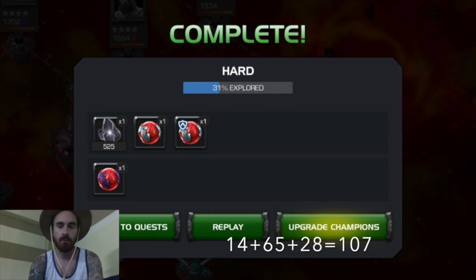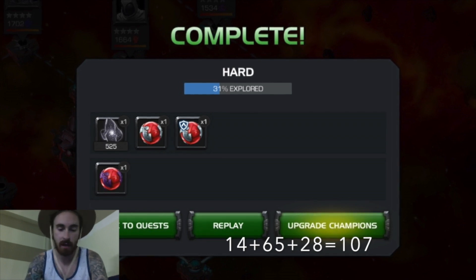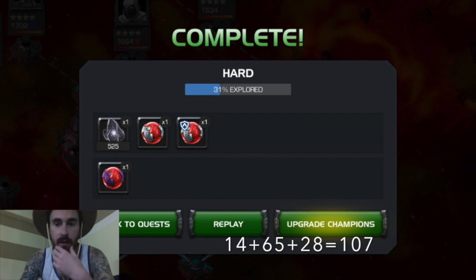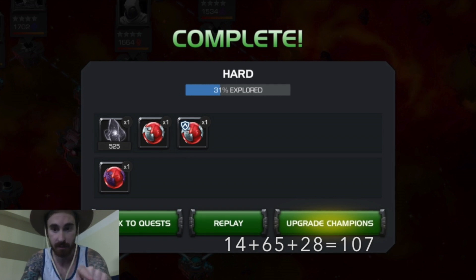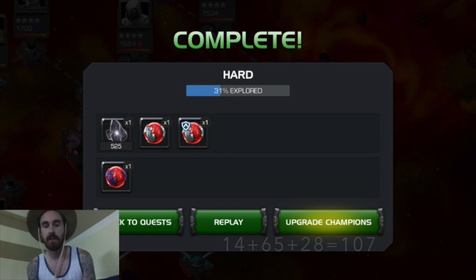So we start out — this is the hard, and this is just one run through. We have a level 3 health potion for 14 units. Then we have a level 3 alliance quest potion for 65 units. Then we have — is that a level 5 health potion? I think this is kind of random, but we have a level 5 potion for 28 units. So for one run through, you're getting the equivalent of 107 units of hard.